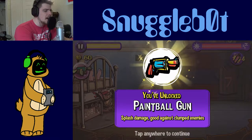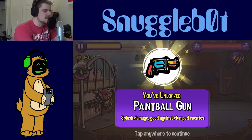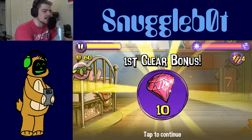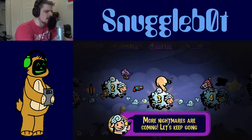So we're shooting them with a paintball gun. Perfect. Splash damage — good against clumped enemies. This is the paintball gun, we unlocked it! Do we get to switch it? More nightmares are coming, let's keep going.